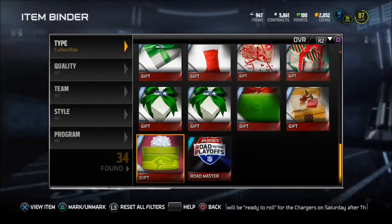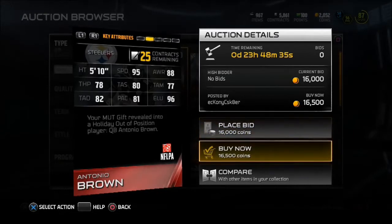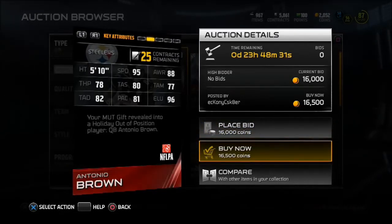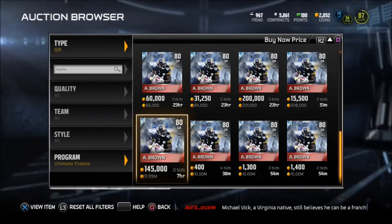Let's look at this Antonio Brown right now — look at the QB Antonio Brown. 95 speed, like RG3. He's got better throw accuracy deep than Cam Newton, which is pretty sad. He's got a 96 elusiveness. Personally, on my budget squad I'm gonna pick him up. You guys will see videos with me having him. Comment, like, and subscribe, guys. Later.